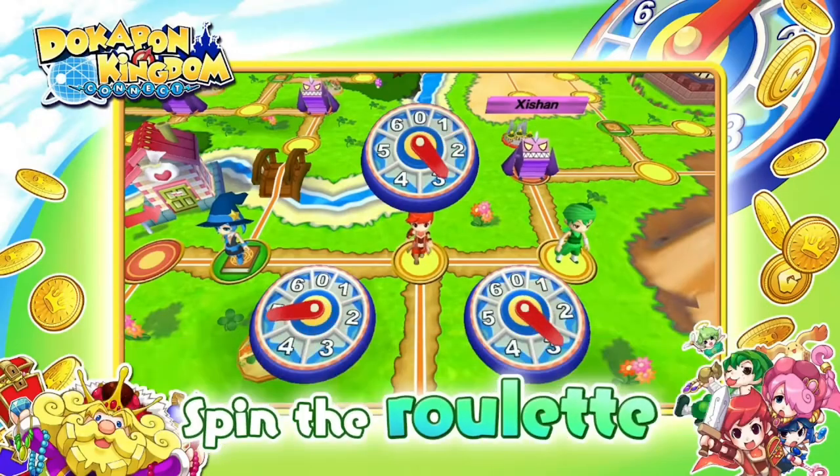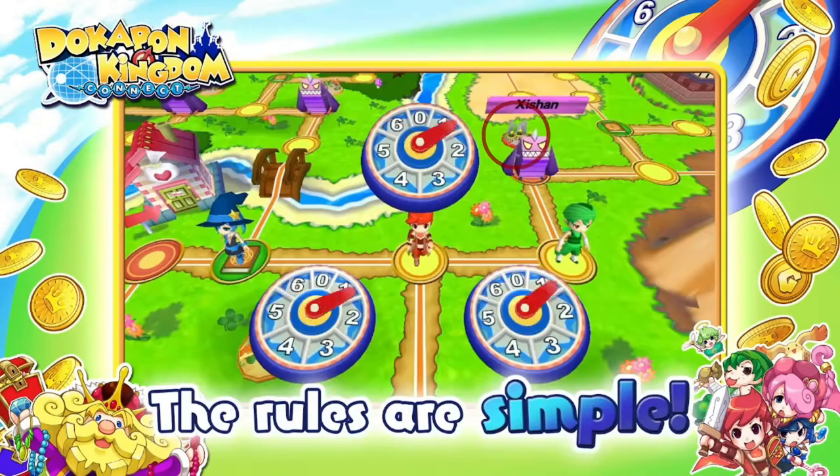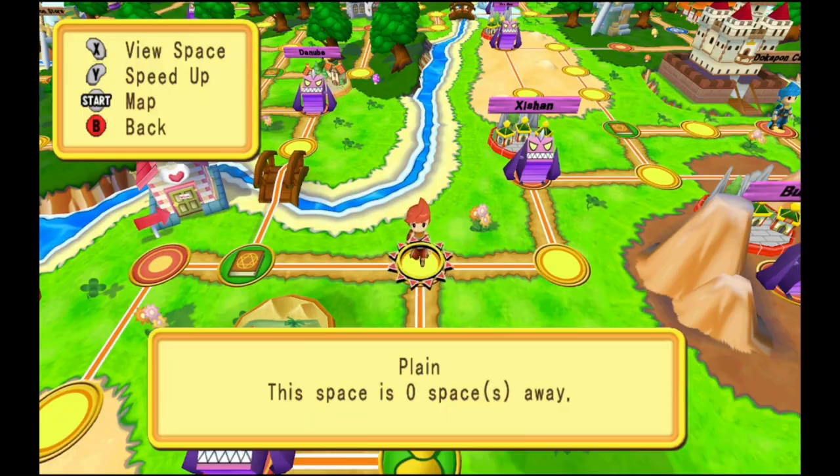Outside of textures and lighting, one other thing to note is that the town models have been shrunken considerably in Connect. There's no regional trivia for this one — it's just something Connect did, and it's unclear why.